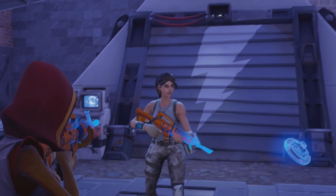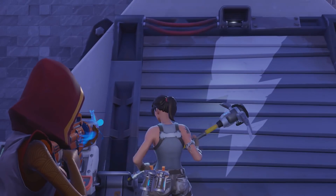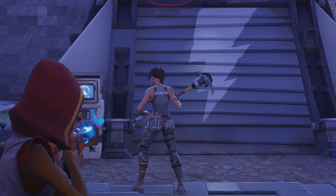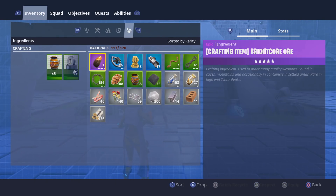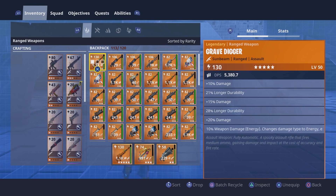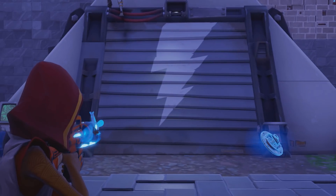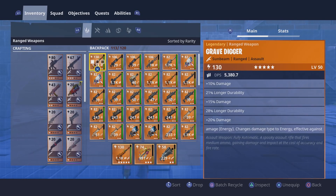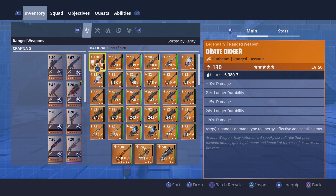I just wanted to show it off in the video and make you guys aware that these are out there. People might even use this to try and scam you because they could show the energy version, and as you saw when the guy dropped it for me, it didn't have any element on the actual weapon. So be careful when trading for this — make sure that if you do try and get one of these weapons, it actually has the element on it that you want with the modded version, and not the normal base version, because people could definitely use this to scam you.